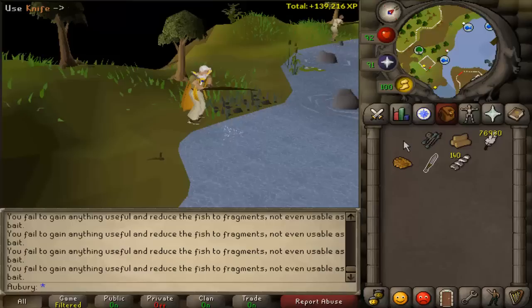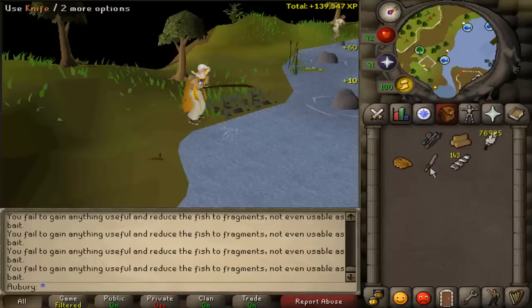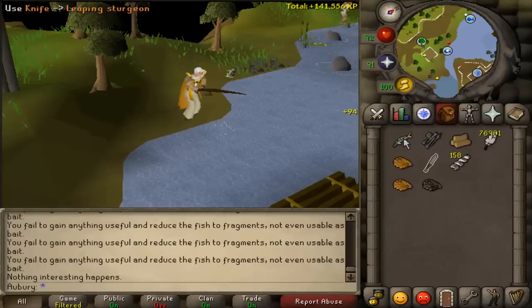I would highly recommend if you are going to try this method to go on a world that has good ping for you — choose a world that is close to your location. Since I am American, I find I can do this a lot easier on American servers than on British or German servers. What you do is each time you catch a fish you use the knife on it, eat a piece of roe or caviar, and click back on the fishing spot as quickly as you can. From what I've heard, at level 99 fishing you can get up to 88k experience per hour doing this, but that's basically if you are doing it absolutely perfectly — perfect ticks, no ticks wasted — which is really very difficult to do.